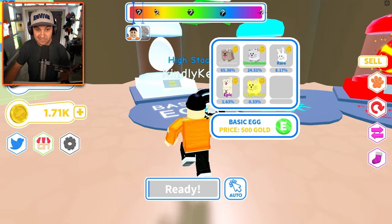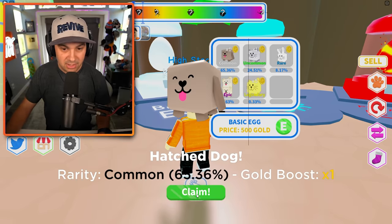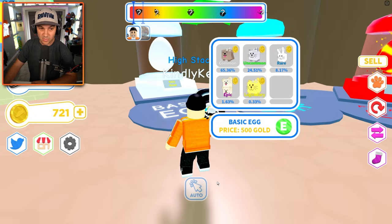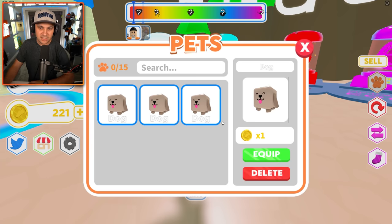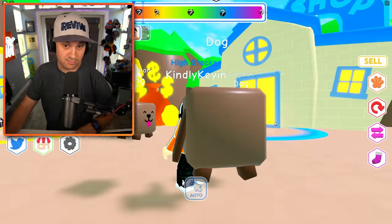I kind of want to get some pets rolling. We can get some basic pets — let's buy three. Give me my basic pet. It's a common — that's a little disappointing, but I'll take it. Give me the legendary! Another common — that hurts. We have one more chance for greatness... three commons in a row. Ouch. But the dog is still cute and helps a little bit, so I'll equip him.